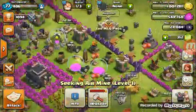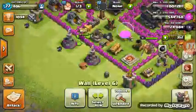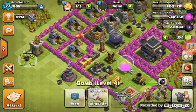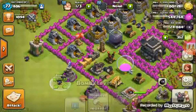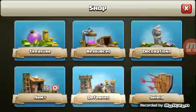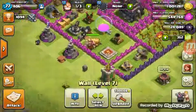Seeking air mines — I got two level 1 seeking air mines, and a few level 4 walls and two or three level 5 walls. It's about six level 4 bombs — bombs ain't that good, trust me. And then spring traps — all of them are level 1, but I got six level 1 spring traps. Then I got three builder's huts.